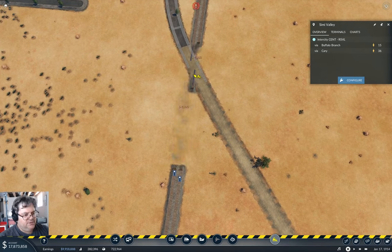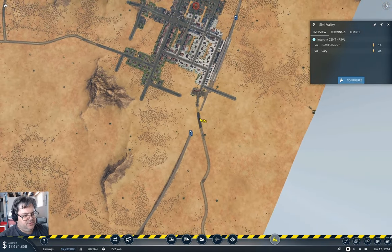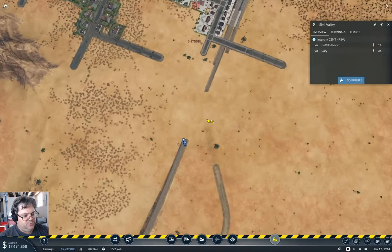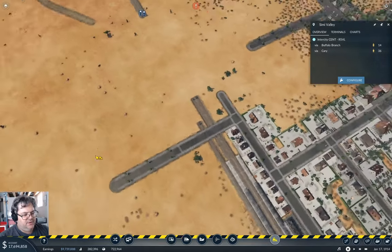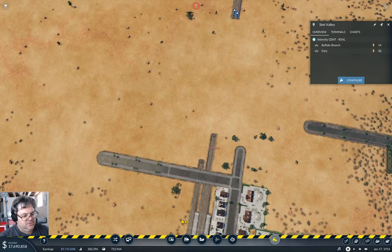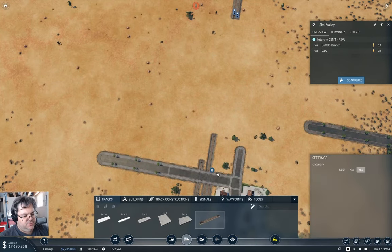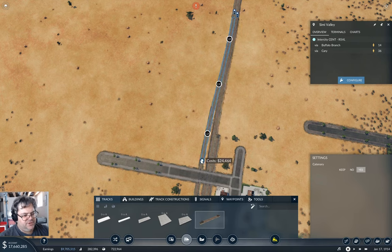I need to pause it while I ponder this. We take this stuff out here — after I just built it, right? We also take this bit out. I'm going to put a bridge. I'll leave that crossroad in there, take that out. I want to keep that. This is going to connect up like that, and this is going to connect up like that. But we'll come up to here first and then we'll split it.